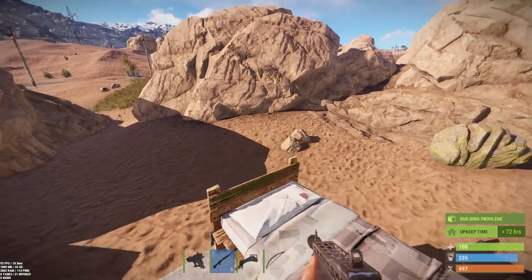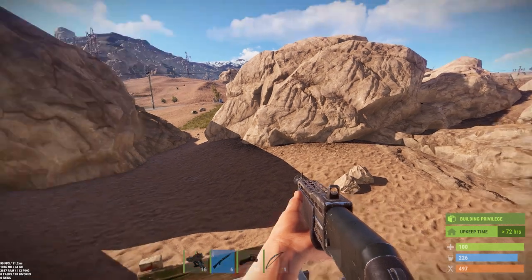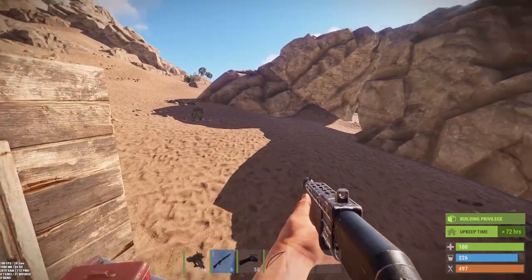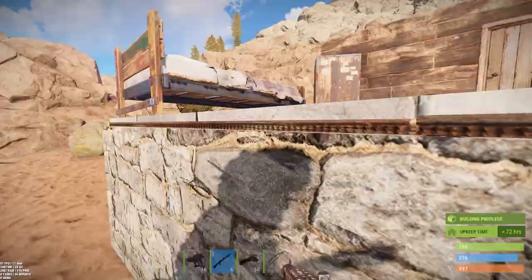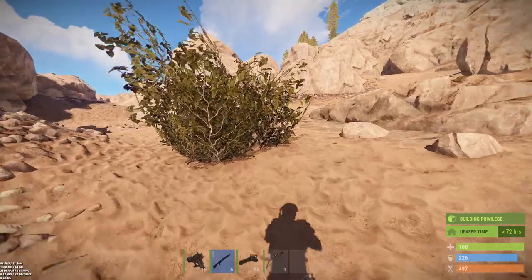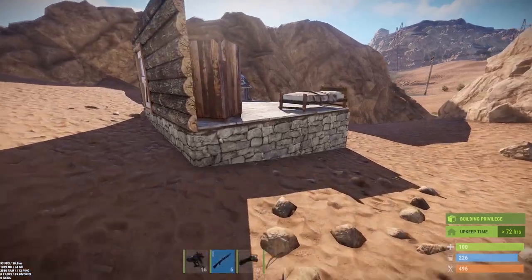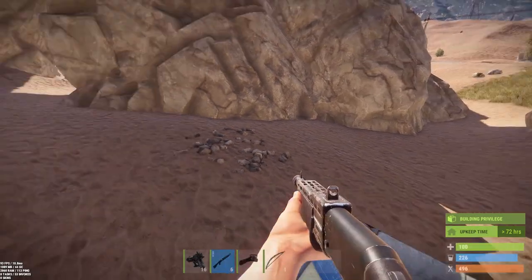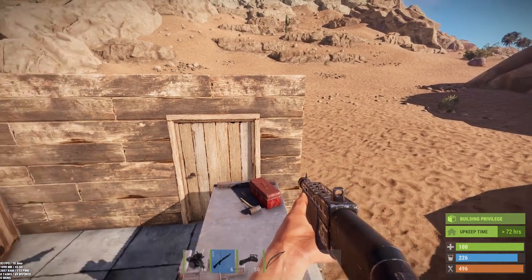First thing: what has changed in the environment? Whenever there's a monthly update, the reason the map wipes is because they've done some changes to the environment. We've got some new bushes in the forest biome — there are just some thicker, better-looking bushes, and it gives a little more potential to hide, be sneaky. It doesn't seem important but it really is if you pay attention to stealth.